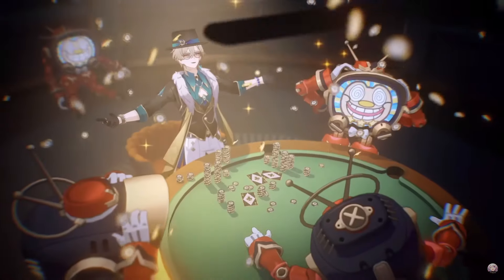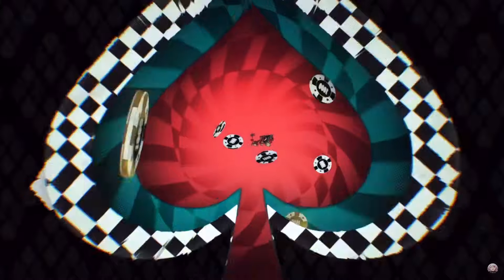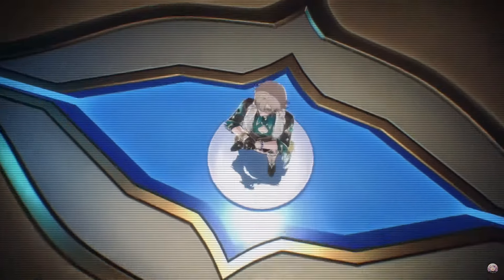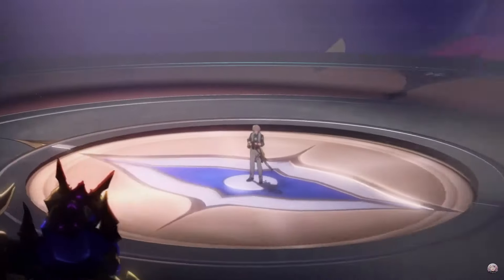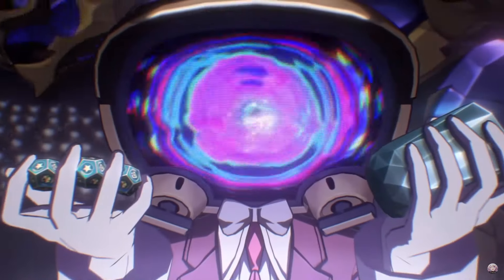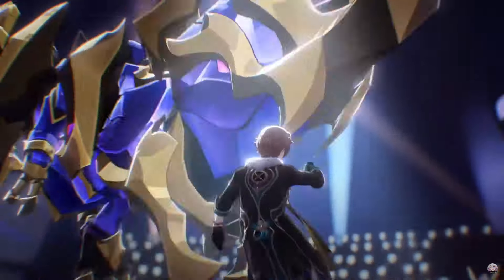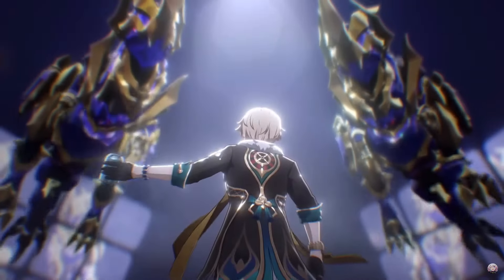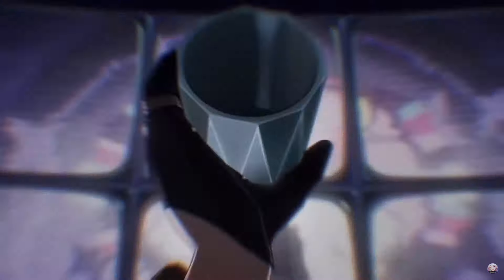He's super easy to build, fits many compositions, and is an insanely good sustainer to pick up. Now what are the cons for Aventurine? He's pretty flexible so it's not like you can't use him without follow-up attack — he can work without it and be played in every mode: Apocalyptic Shadow, Memory of Chaos, Pure Fiction. The only real con is if you already have a few sustainers — say you have Huohuo and Gallagher — then the value of getting another sustainer drops, especially if you like to play break, hyper carry, DoT, or Elysia/Argenti styles.